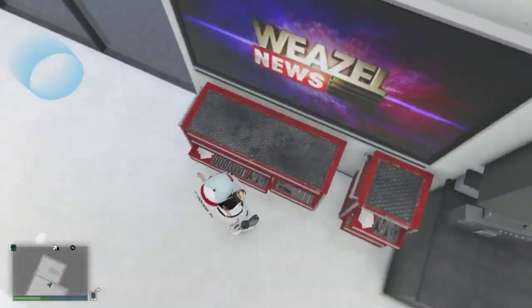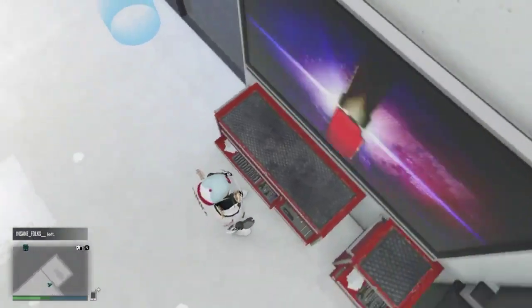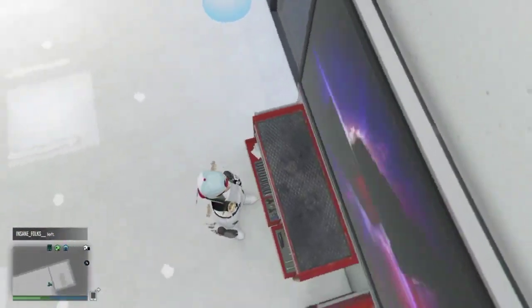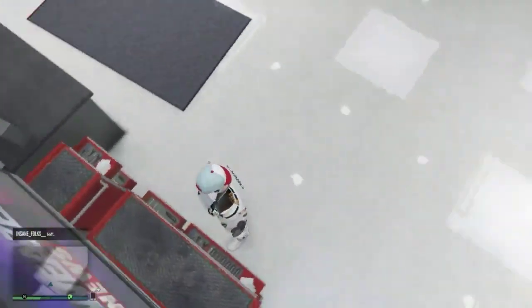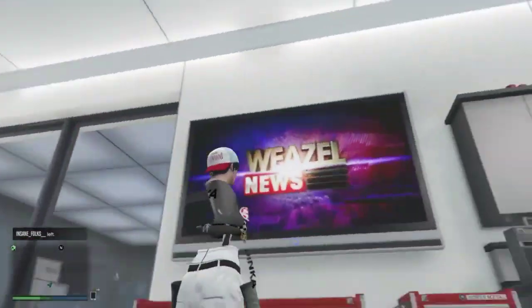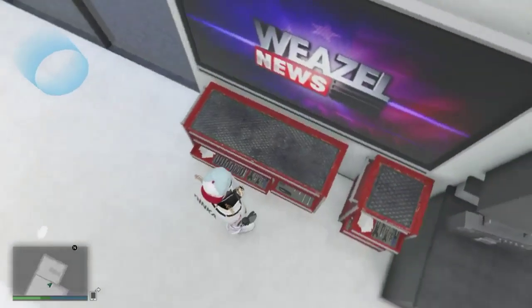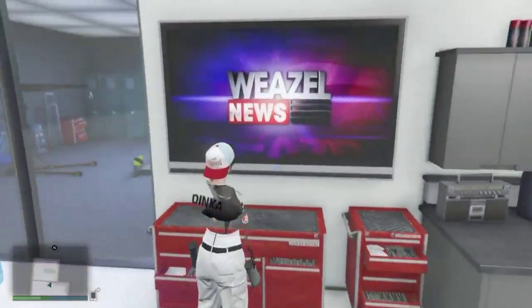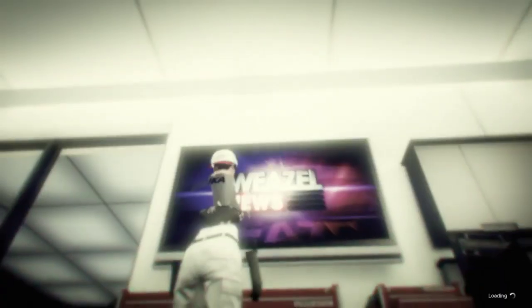So what you want to do is go to the TV in your 10-car garage. I'm going to show you what you're going to be doing with the TV. You're going to want to go to quick jobs on your phone, go to heist or random, and just hit right d-pad on one or two. Basically you just have to turn it to the Weasel News channel, and you want to get sucked into the clouds while you're frozen at the TV.